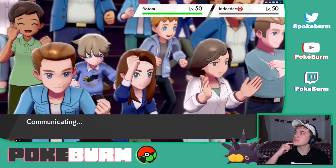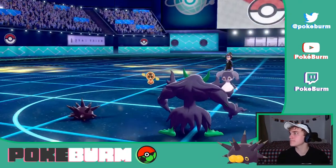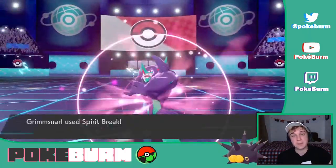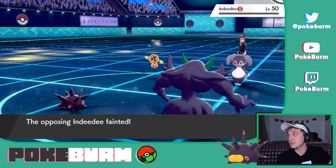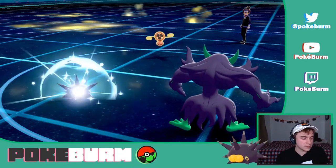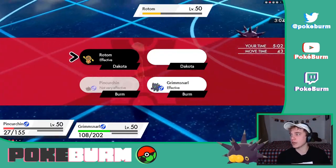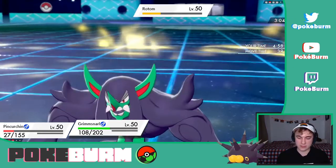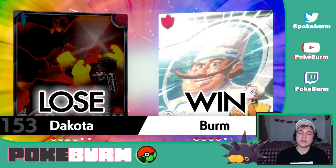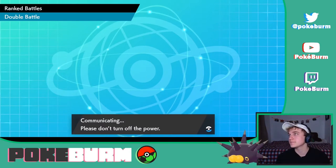Indeedee goes down on this turn. They max their... they maxed Indeedee. Thunderbolt in two. Wow, you're still not going after Pincurchin — you disrespect Pincurchin that much? It's over. It's absolutely over. I'm not even gonna go to my back two Pokémon in this game. The opposing trainer forfeits. Pincurchin should be in Ubers — but it's not. Luckily they haven't banned it yet, and we can just keep using it on the ladder.